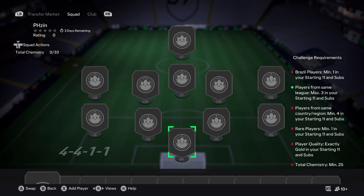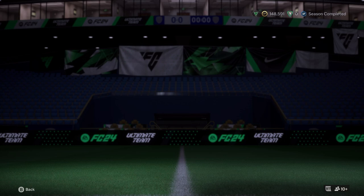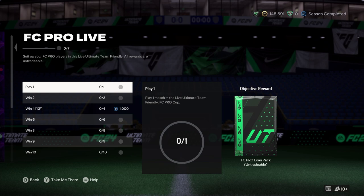Best way is just keep to one nation — like get Brazil done but then elsewhere. That's the best way. I'll have to have a look at what I've got. No new icons, check objectives, FC Pro Cup. So Win 1 gets you an FC Pro loan pack.